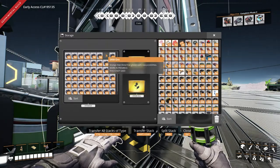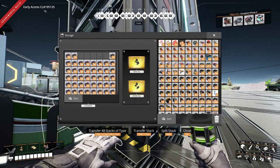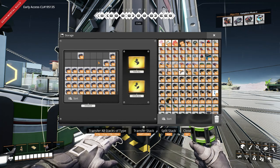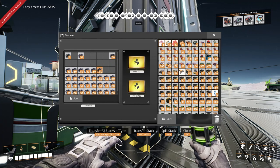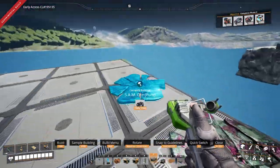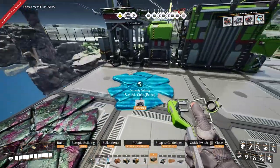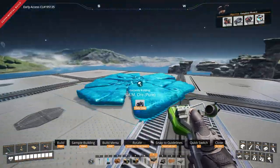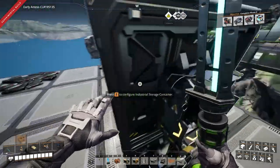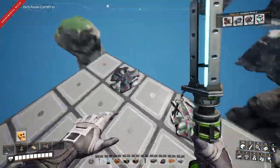I'm just going to take a bunch of these. Now I should be able to make another one. The reason I'm making these is because I'm going to have a SAM ore plant for Update 7, when SAM ore is actually important.